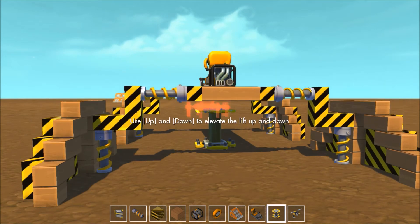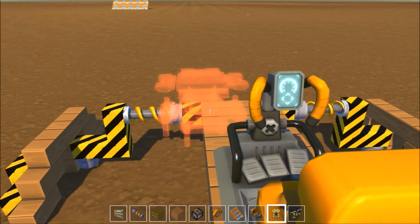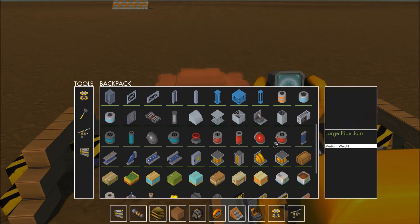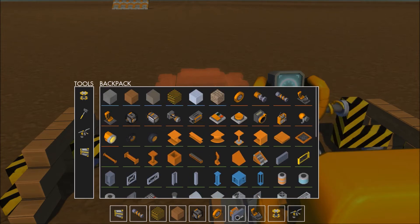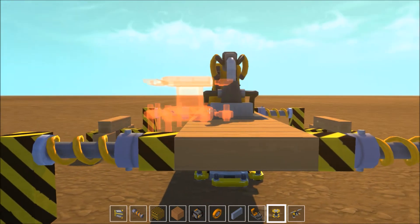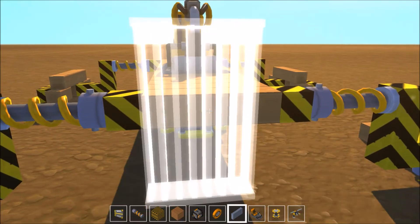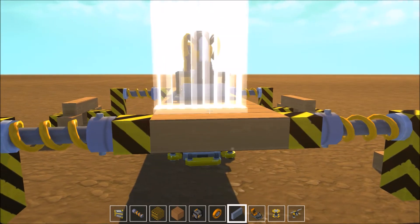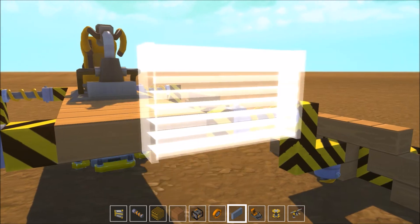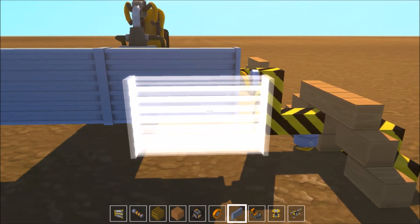Let's drop that thing on the lift and sink it down. I'm going to grab some weight — that's a heavy weight. Let's see if that's even. Yep, that's even.